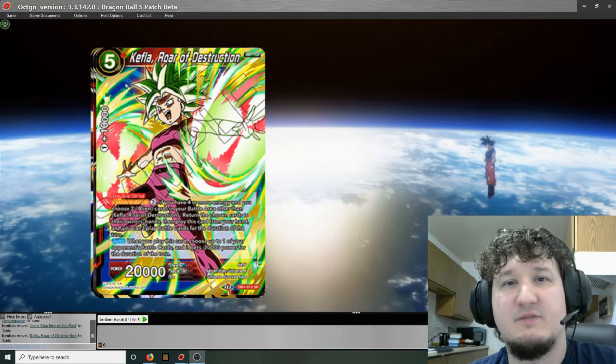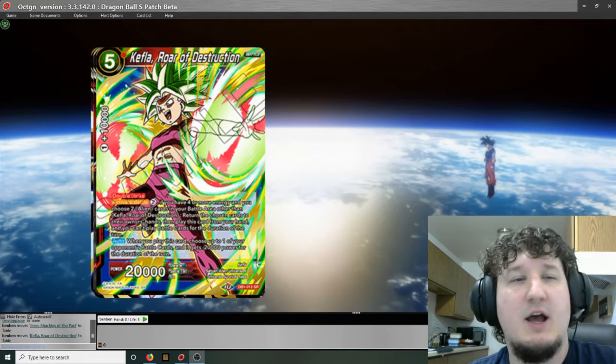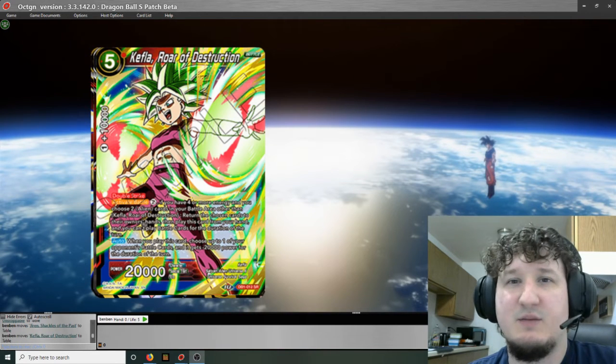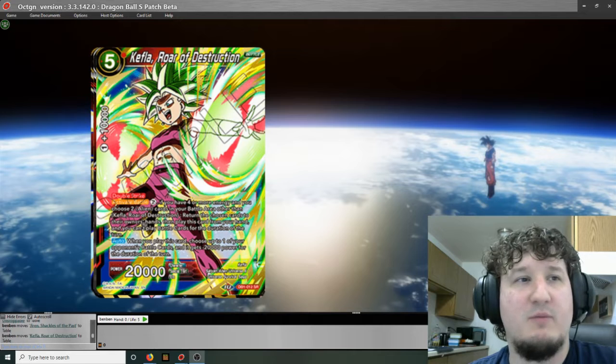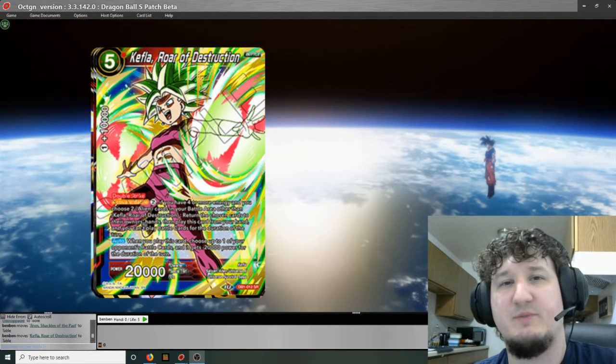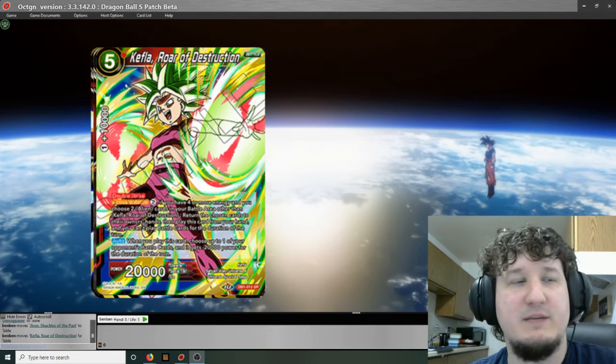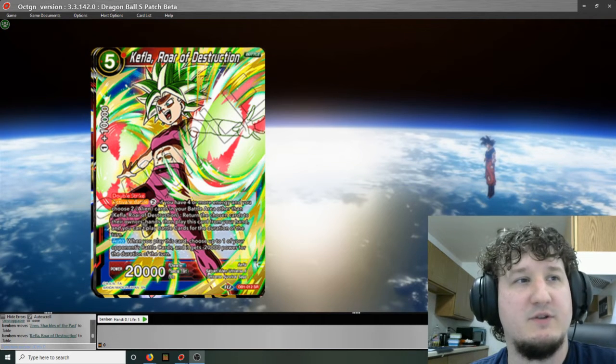Hey, all you super players out here, this is Ben Lodice aka 5 Buck Lunch coming at you with a top 10 list for the new draft box 4 that releases later this week. We're going to take a look at some of the new cards that are coming out. I know a lot of them are a little underpowered because the set is supposed to be a draft set, but there are several cards in here that I think will see play and affect the game as a whole.